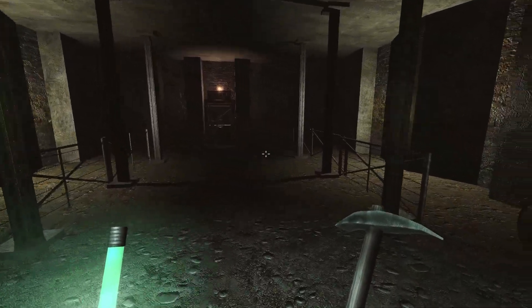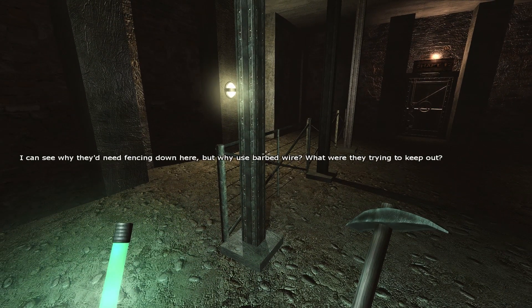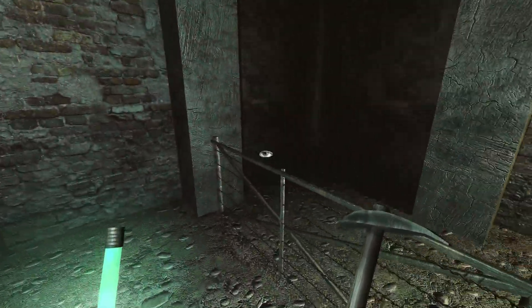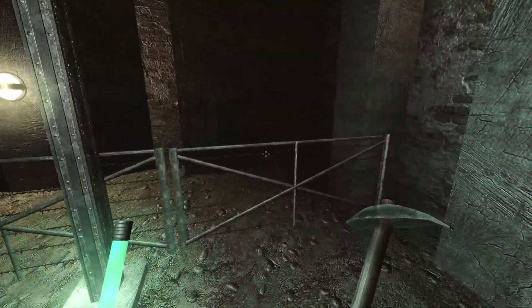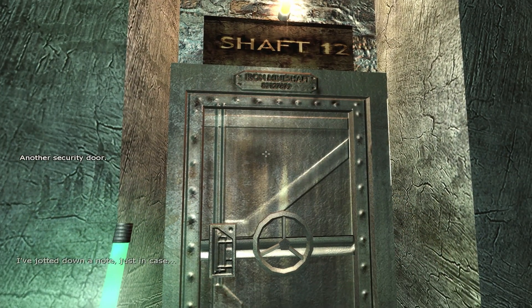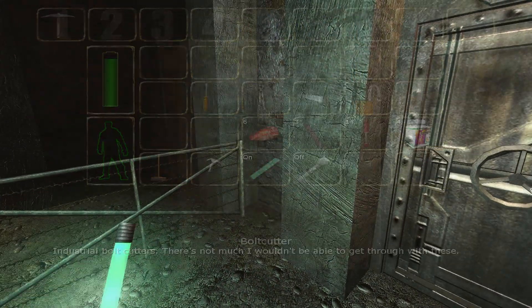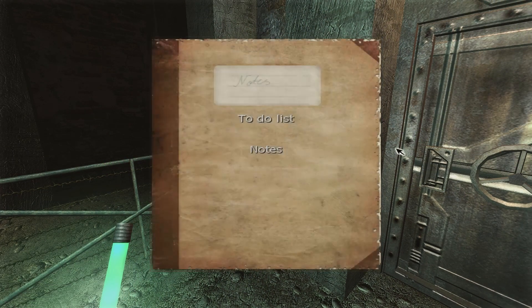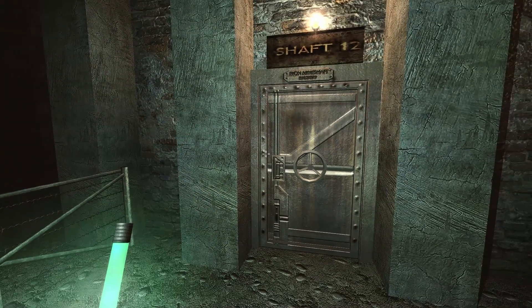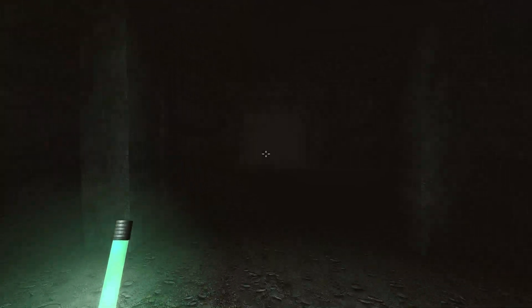Shaft 12 is... what is that? I can see why there need to be fences down here, but why use barbed wire? What were they trying to keep out? Another security door — I found the door leading to sector C but I need a code to unlock it, that's the keypad door. There's something in the way behind the door leading to shaft 12, another route is required to get in there. So basically just a dead end.